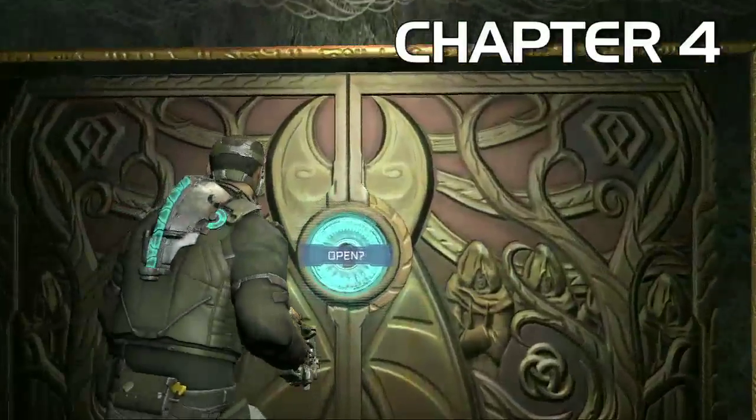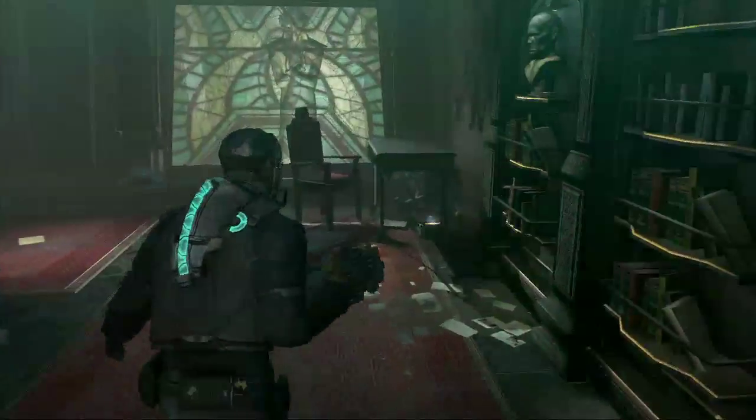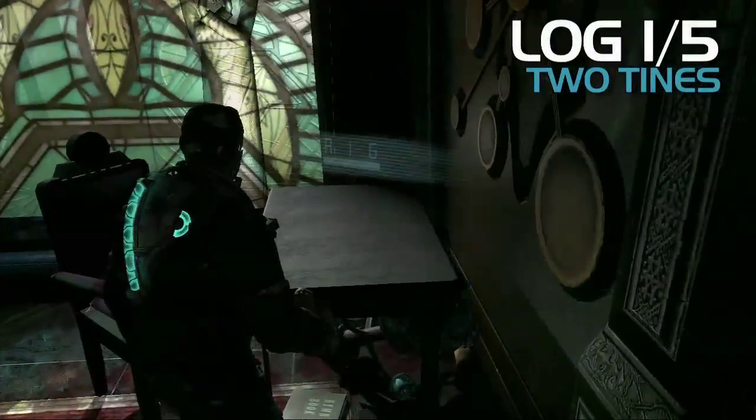Alright, so we're moving on to Chapter 4. This is the reading room, which is just above the save area — like the first time you save it's up here and there's a log in here. When the aliens go through, they leave everything a mess.